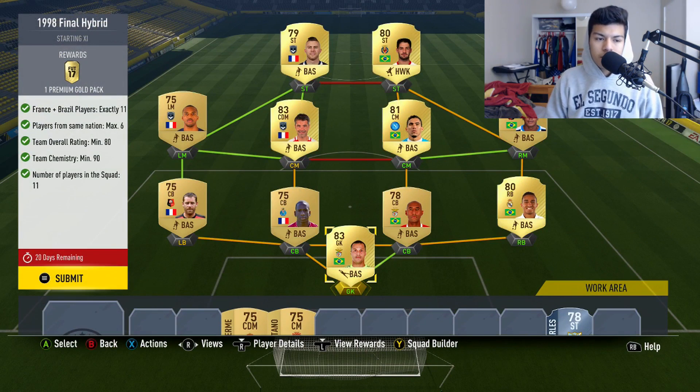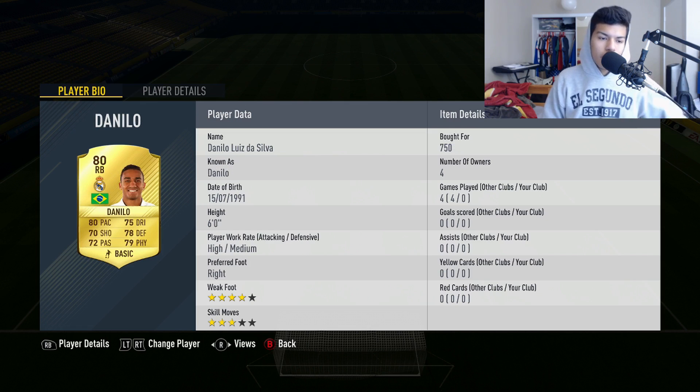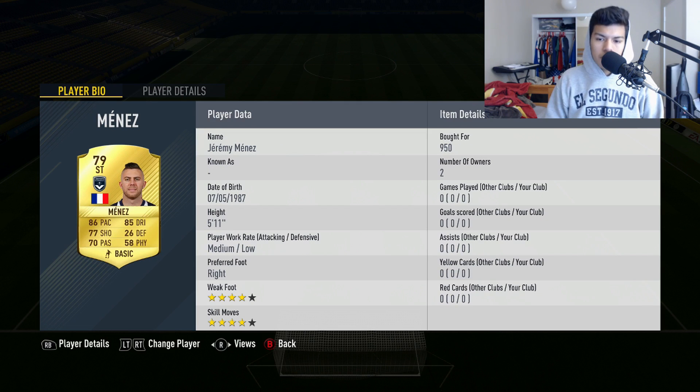Only two challenges: France plus Brazil players, exactly 11 players from the same nation, team overall rating 80, and team chemistry united with 11 players in the squad. We have Julio Cesar in goal, 83 rated. Right back Danilo at 750 coins, Lucal 750, others at 900, 1400, and 950 — mostly first owners.